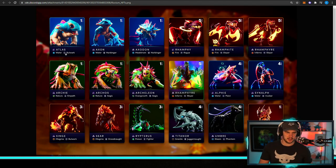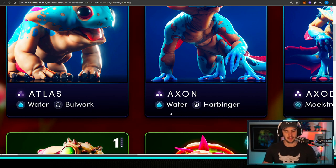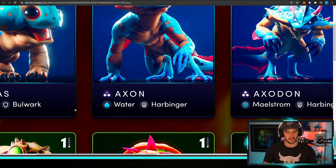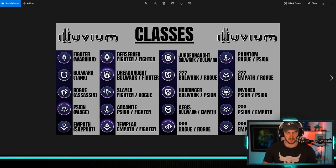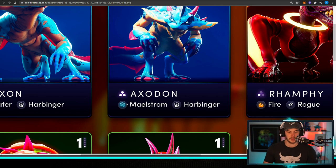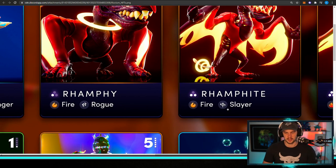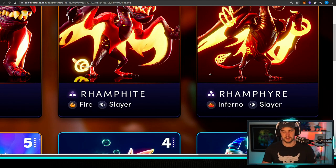Let me look at a couple of examples. We've got Atlas, who is stage one — water and bulwark. As Atlas evolves into stage two, Axon, it's still water but it picks up harbinger. Harbinger is bulwark and scion, so it's like a tanky mage. Then as it becomes Axadon at stage three, it picks up an extra water affinity and becomes maelstrom. Rampy starts as fire and rogue, then becomes fire and slayer — slayer being rogue mixed with fighter, so it's like a warrior rogue. Then it becomes Ramfire and picks up inferno, meaning it gains that extra fire element.